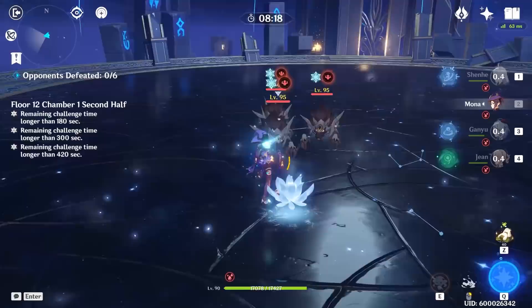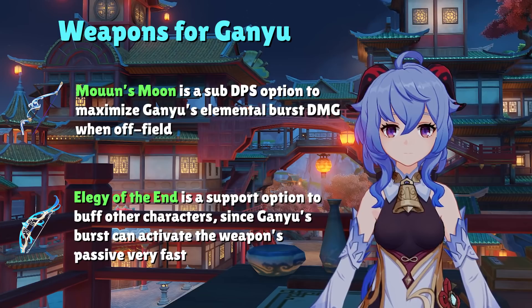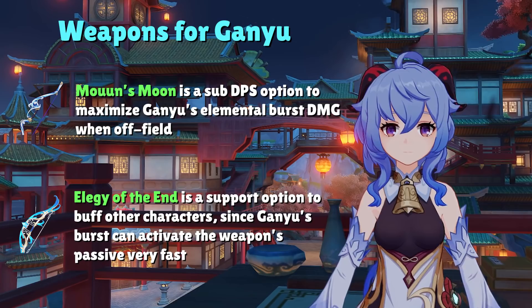There are two supportive weapons you can use on Ganyu if you're focused on a quick-swap team that spams elemental bursts and skills between party members: Mo'un's Moon and Elegy of the End. If you're using Ganyu as a main DPS, ignore these weapons, but if you're curious, stick around to the end of the video where I'll give you team options that use Ganyu as a supportive DPS rather than a main DPS.